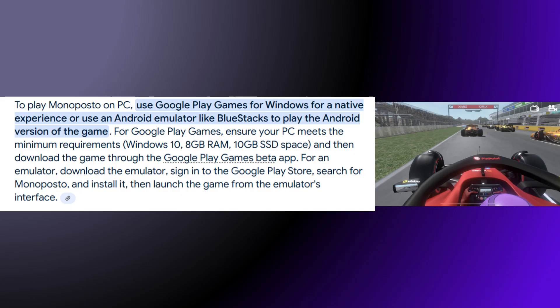For an emulator, download the emulator, sign in to the Google Play Store, search for Monoposto, and install it. Then launch the game from the emulator's interface.